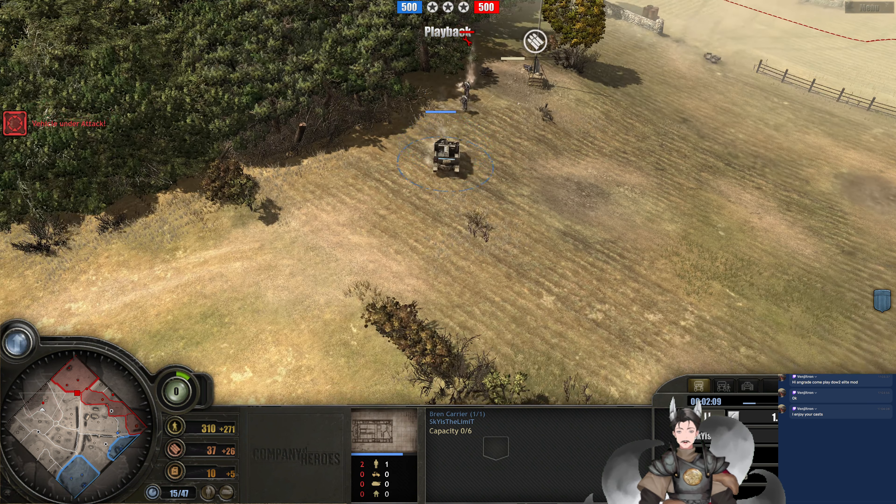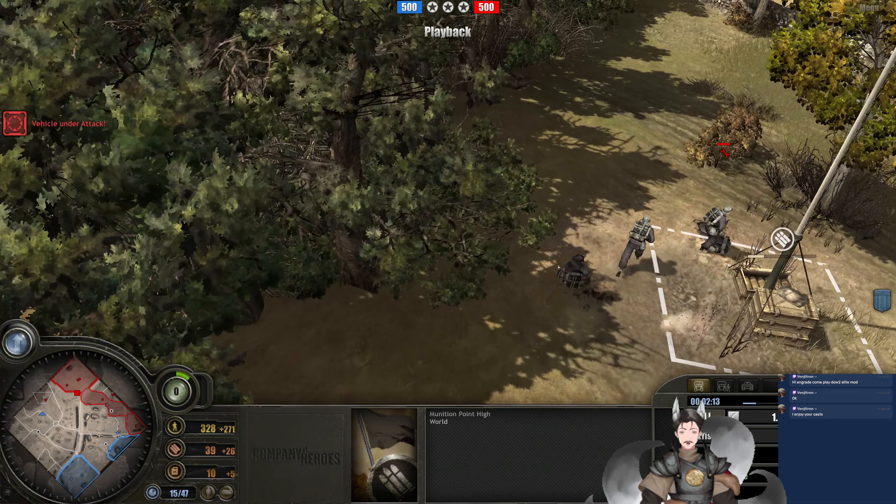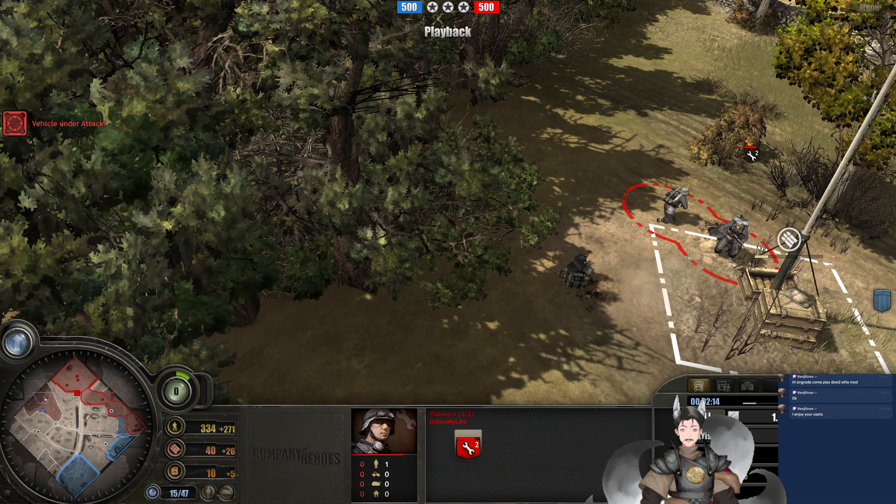The Bren Carrier has taken some damage. This pioneer squad — I believe it's a different squad because you can see he killed both those models there. That was a quick drop on the pioneer. The fuel point is not being captured. We do have a fresh Infantry Section here going to walk to that cutoff point. And we've got the Sdkfz 222 here. The Bren Carrier is designed to fall back and will be pursued by the Sdkfz 222.